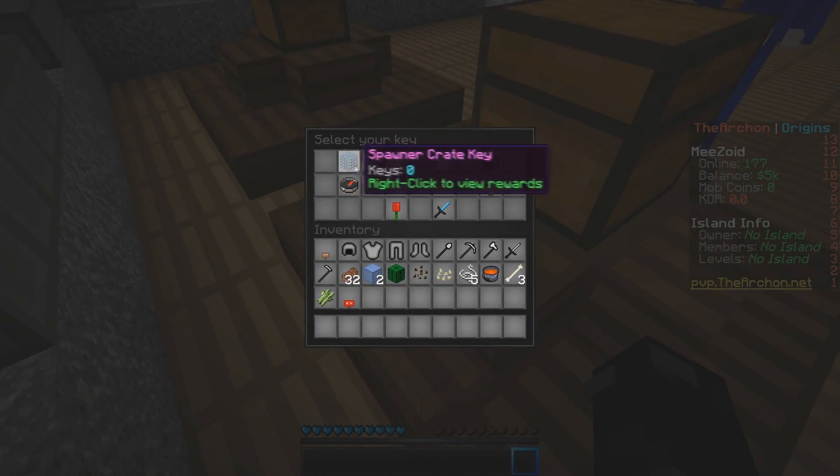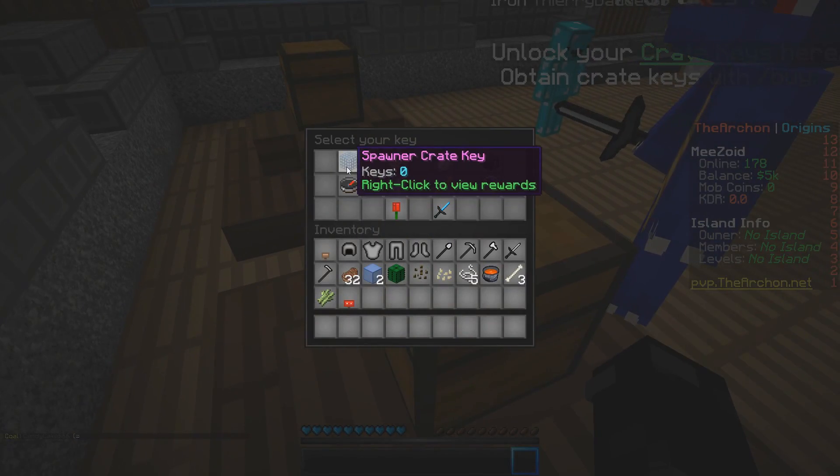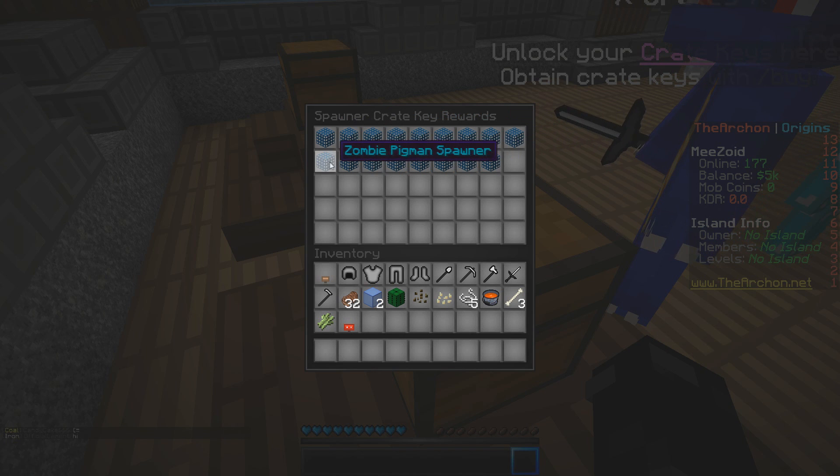I can't actually show off opening the keys at the moment — we're on 1.8 by the way, just in case there are any differences. But we can show off everything that's here. They have a spawner crate key, which is pretty self-explanatory — it gives out spawners. I'm still not sure what the vindicator and evoker spawners are.